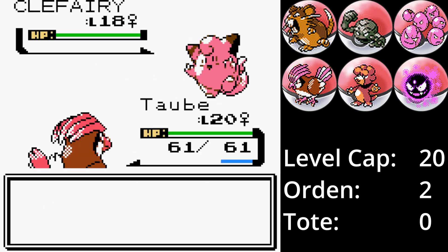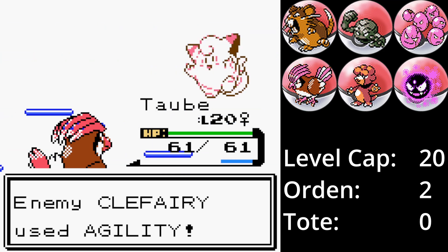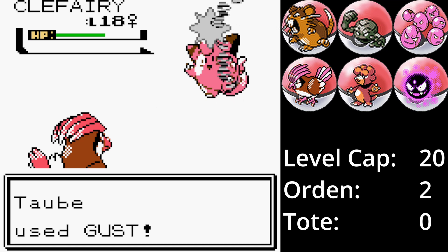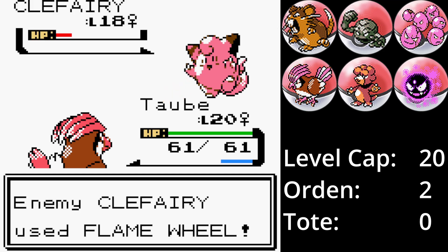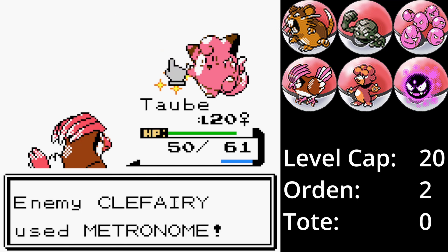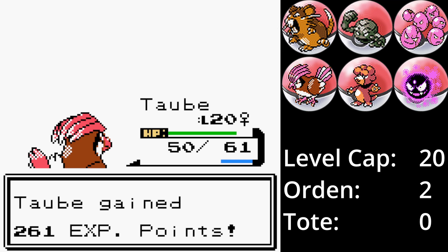Der Kampf beginnt mit Taube gegen Pipi. Taube setzt Windstoß ein für ca. 30% Schaden und Pipi setzt ihren Signature-Move Metronom ein. Agilität ist okay, auch wenn Pipi dann noch schneller ist, aber ich habe die Geschwindigkeit von Pipi überschätzt – selbst nach der Agilität ist Taube immer noch schneller. Ein weiterer Windstoß bringt Pipi in den roten Bereich. Diesmal wird Metronom zu Flammenrad, aber Pipis Spezialangriff ist nicht sehr hoch, wodurch nur 11 KP Schaden entstehen und Taube keine Verbrennung erleidet. Metronom wird schließlich zu Nachtnebel, wogegen Taube immun ist, und Pipi wird mit einem letzten Windstoß besiegt.